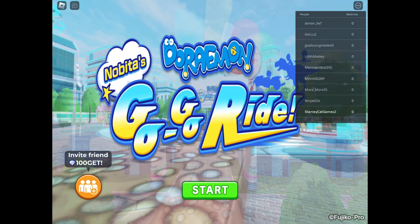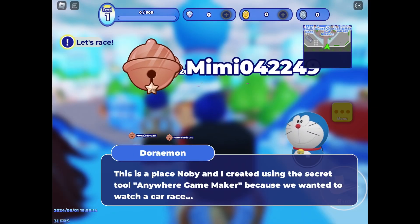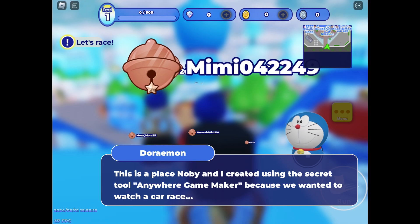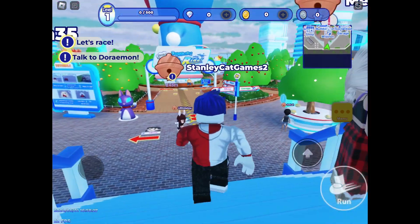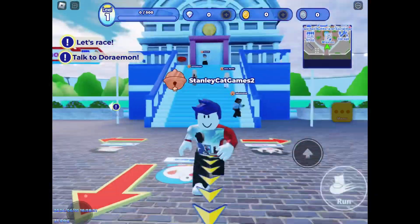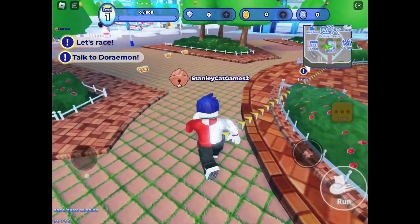So personally, I love this show, and I've never actually played a game for it — well, I have, but it's Doraemon! This is a place Noby and I created a thing to race. Anyways, let's go to the race registration. So that's Doraemon, and there's like a huge Doraemon statue. I'm like a fan of Doraemon. And oh, there's Big G, which is basically the bully in the show.